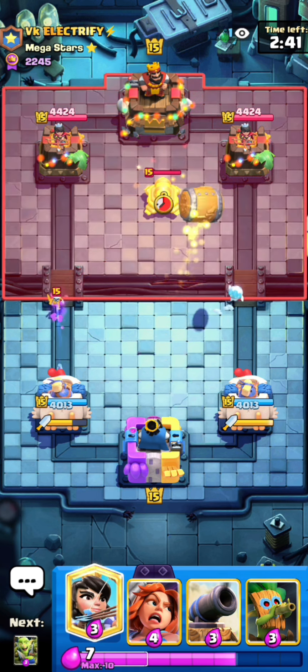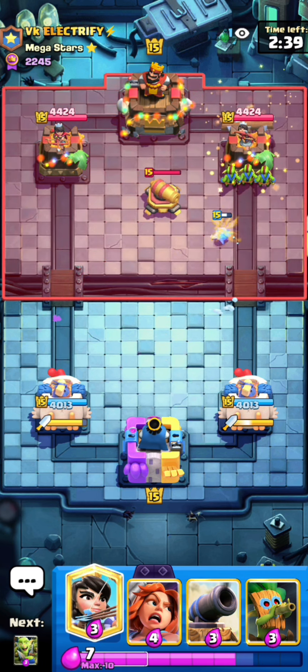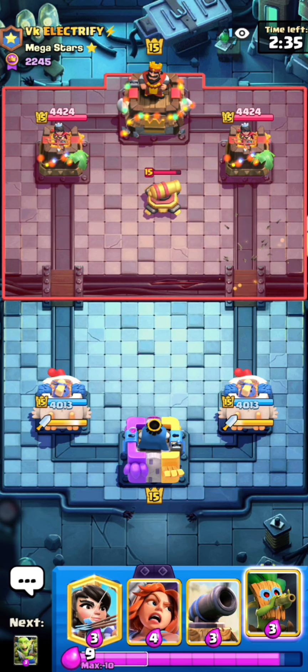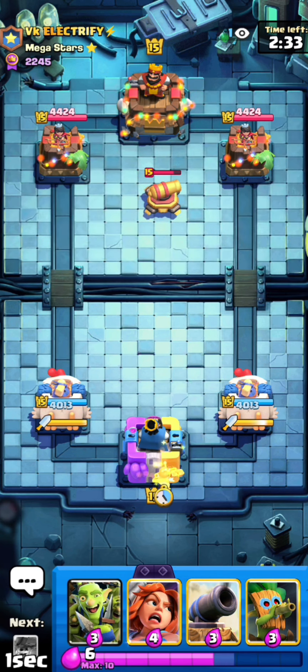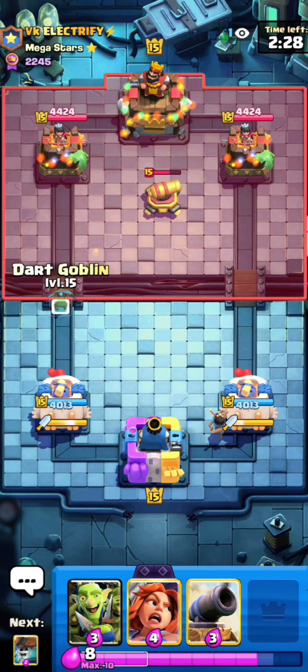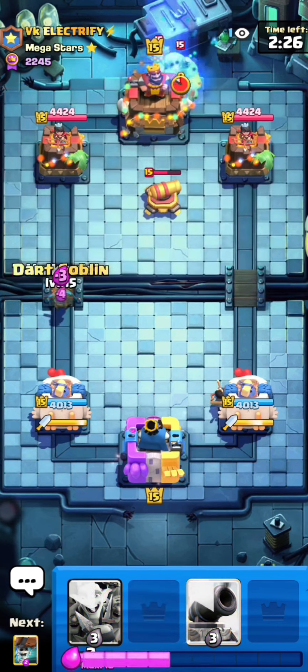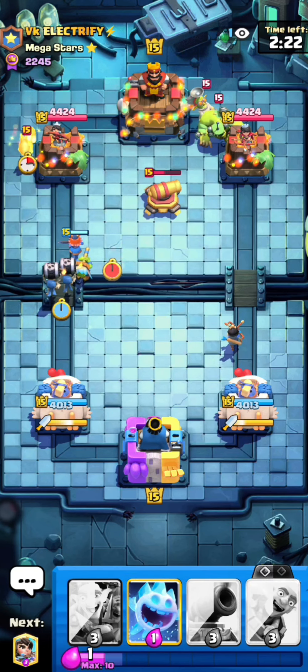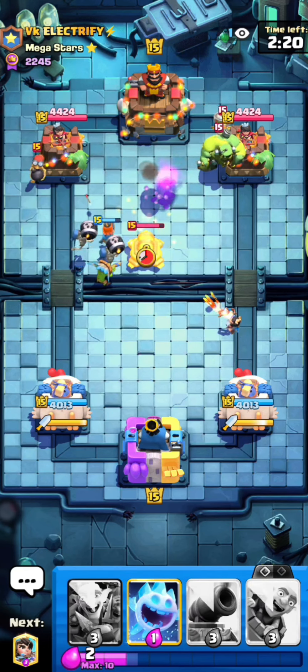It does run with the cannon because you really need the cannon in the current meta to counter the Goblin Stein — at least if you play top ladder, because in the top 200 of the world there's over 100 people using the Goblin Stein. So that's over half the games you play against it. He doesn't have the Stein or the log in cycle right now, so I can support with the wall breakers cannon instead.